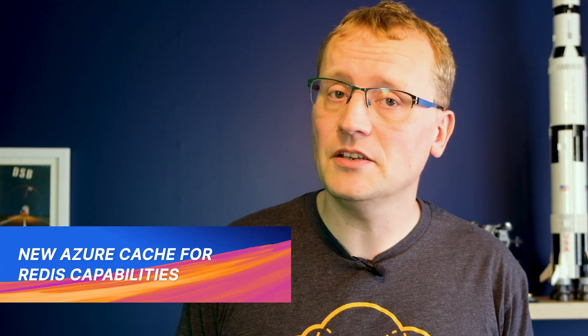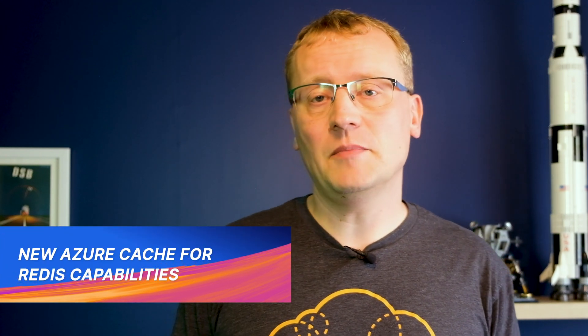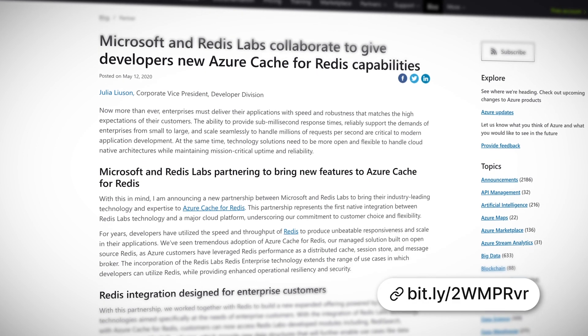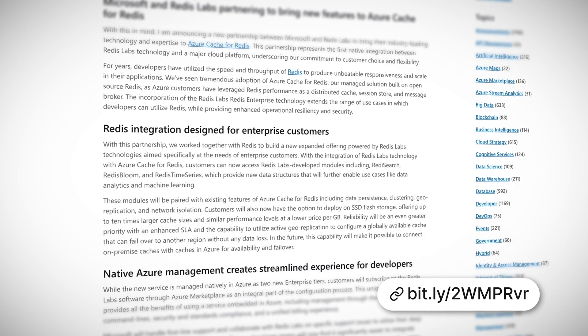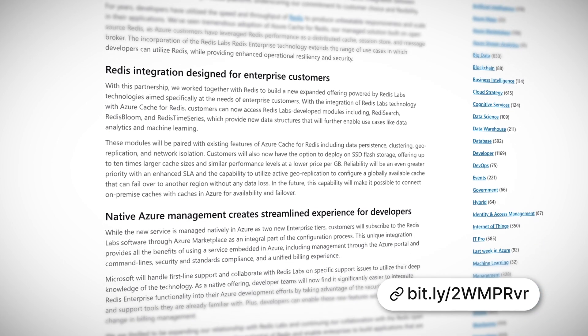Microsoft and Redis Labs announced a new partnership for bringing native development and support to the Azure Cache for Redis service. Azure users will be able to access modules for Redis such as Redis Search, Redis Bloom, and Redis Time Series, which provides new data structures that will further enable use cases like data analytics and machine learning. If you use Redis Cache and want to try these new features out, you can't — well, yet. A preview is expected out later this year.